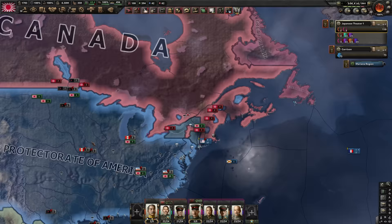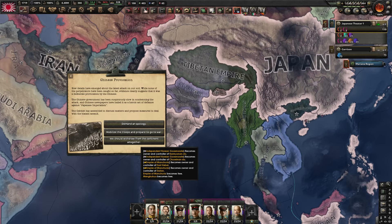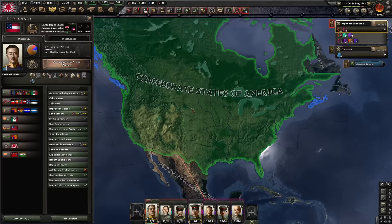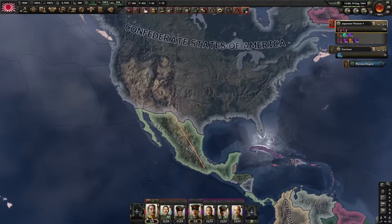Mussolini also wanted to own New York — that's good. Maybe we should withdraw from the continent altogether, but actually that's not a good idea right now. The 'reorganize America' focus did some weird things — they're now called the CSA. I'm not sure why this is the case, but I think this is going to be the end for now. I've had fun — this is a cool mod.